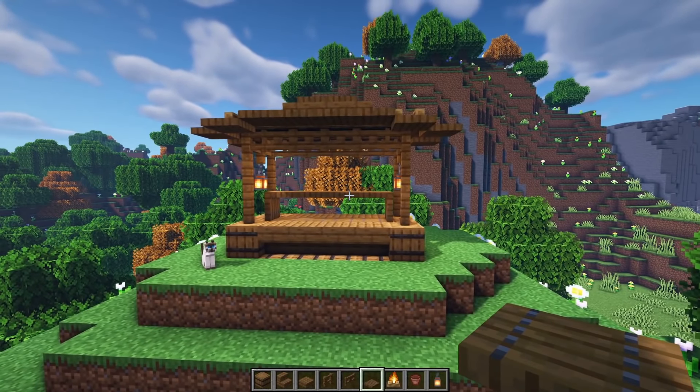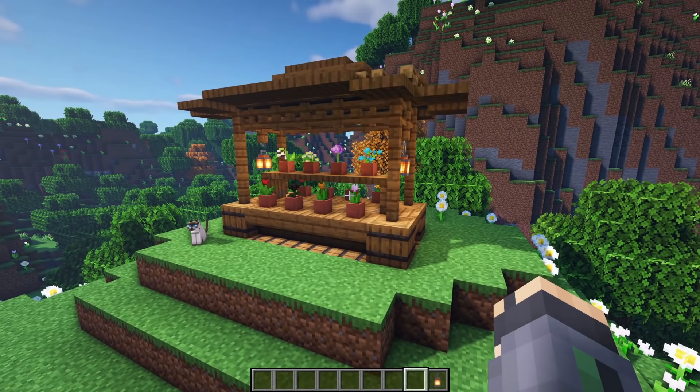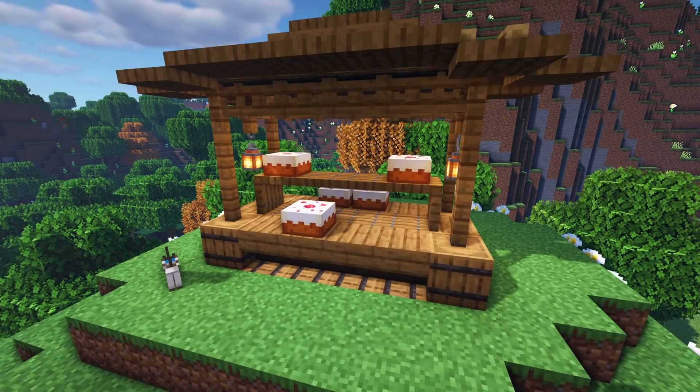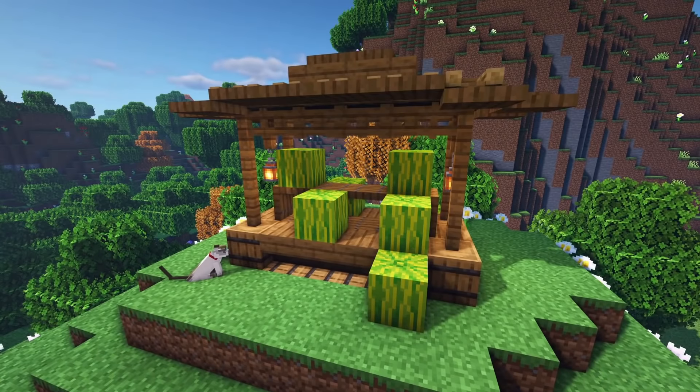Now let's make this into a flower shop. And there it is — the flowers are up, the flower shop is complete. But this doesn't have to be a flower shop — it could be a shop for anything. It could also be a sea pickle shop, or a cake shop, a potion shop, a dead coral shop, a storage selling shop, or a shop that sells melons.